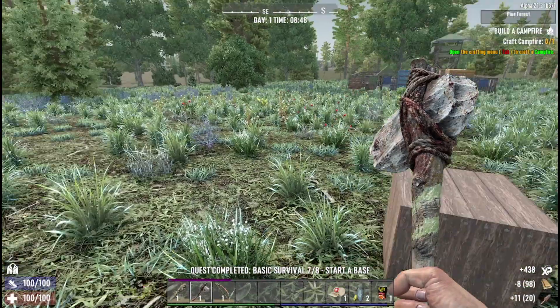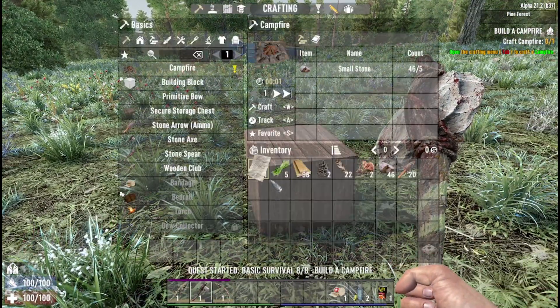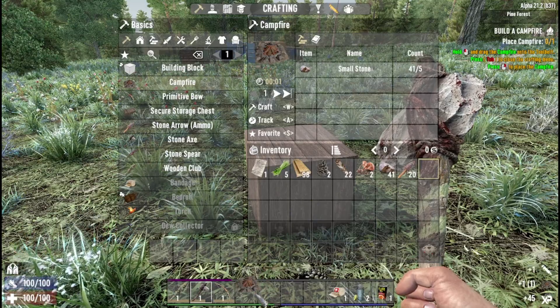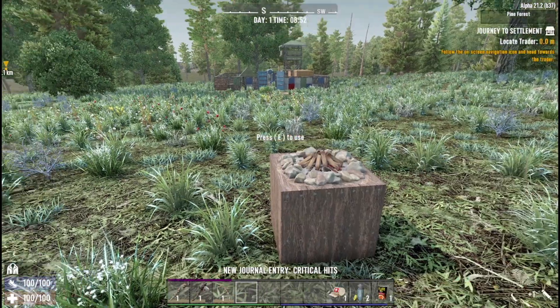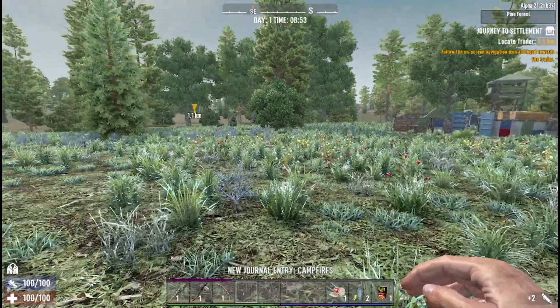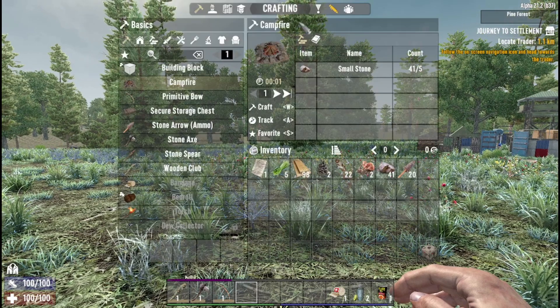Now campfire — craft that, bring that down. Boom, there we go. The trader is a mile away — got you. Now let's go spend our skill points.